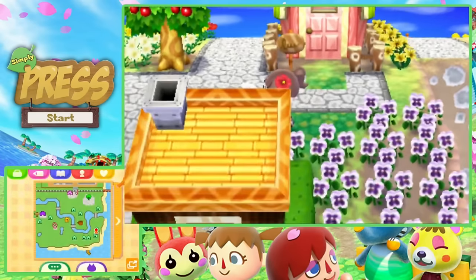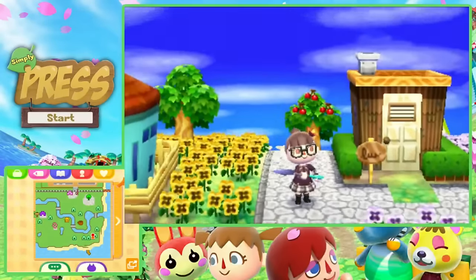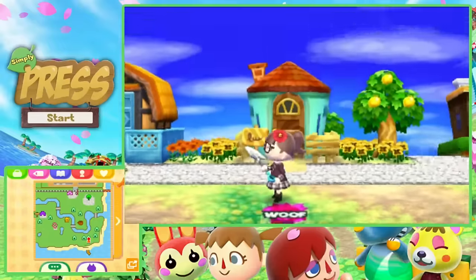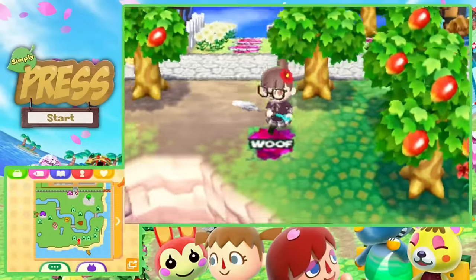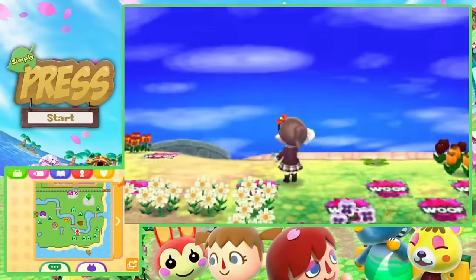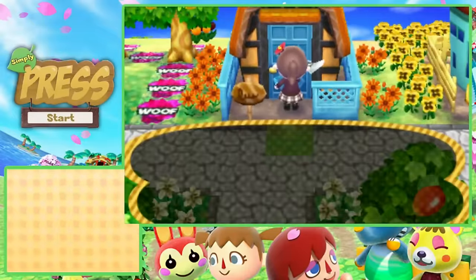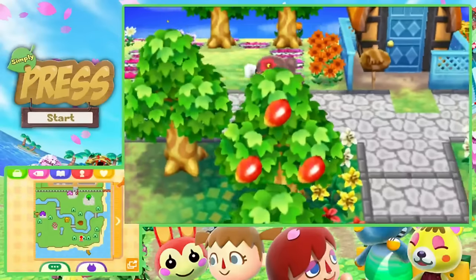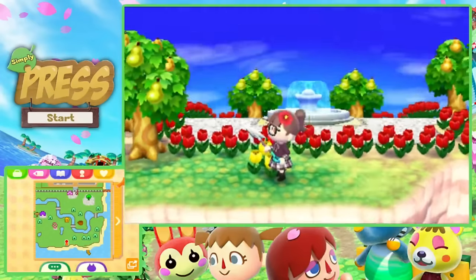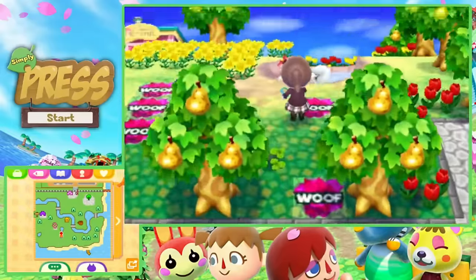I'm thinking about what the next public works project should be. Just underneath the train station I have a spot marked out for the flower clock eventually, but we need a perfect town rating for that and we're nowhere close yet. I also notice Robin is actually outside today, so this is our chance for first introductions with the brand new villager on the let's play.